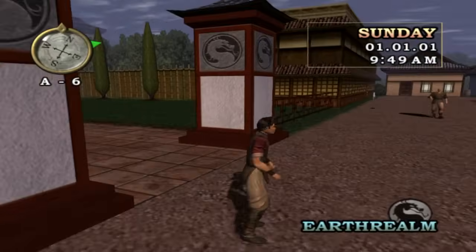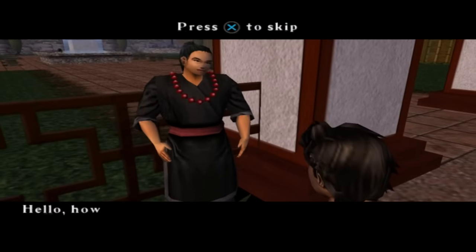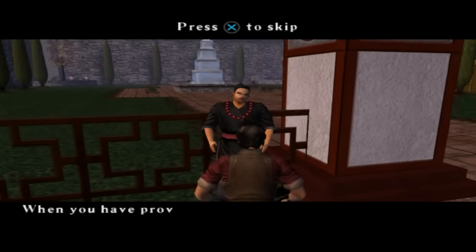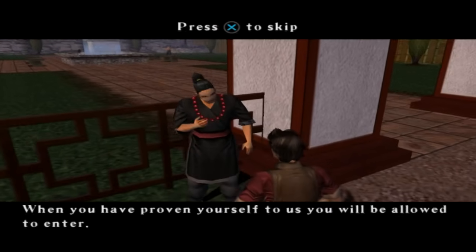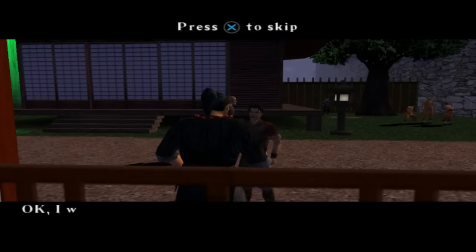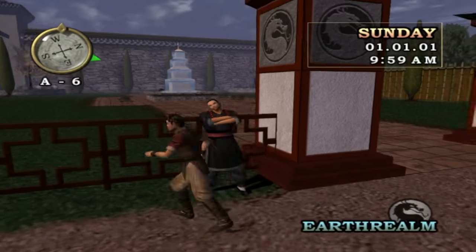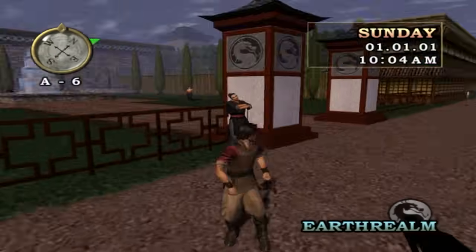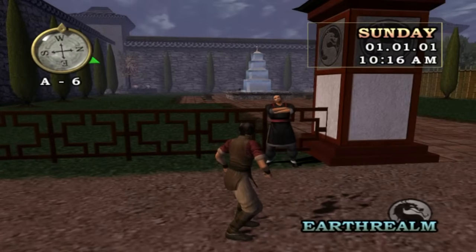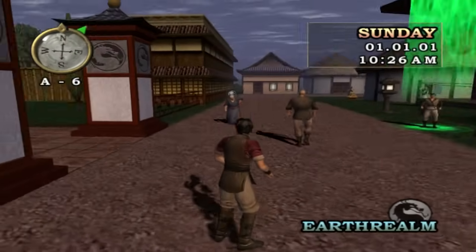Let's talk to this guy here. He says: we have a temple here in the village, when you have proven yourself to us you will be allowed to enter. To prove yourself you must speak to the guards at the temple gate. That's actually interesting what he said because it's bullshit - maybe that means when I've completed the game. That's how you talk to people, you just press X.